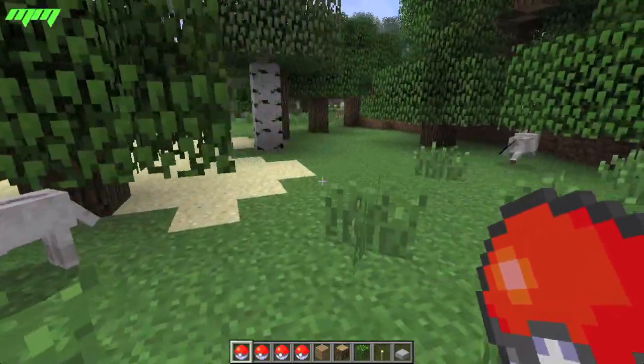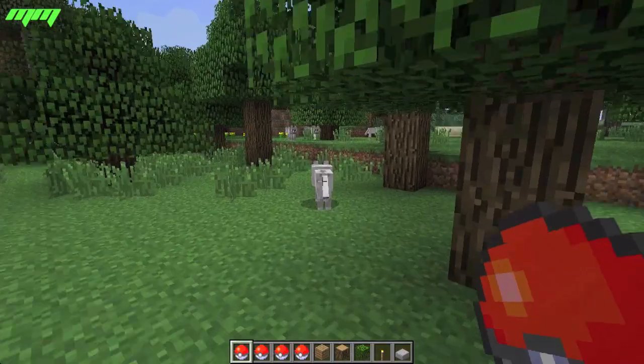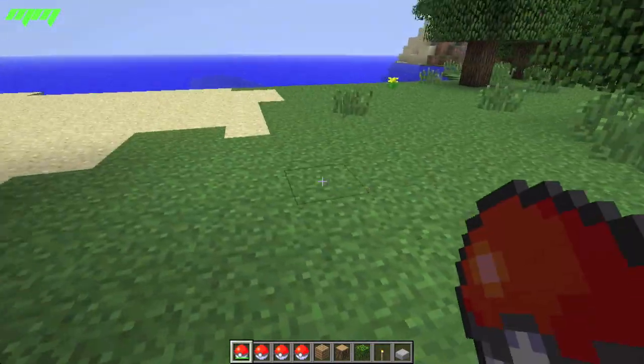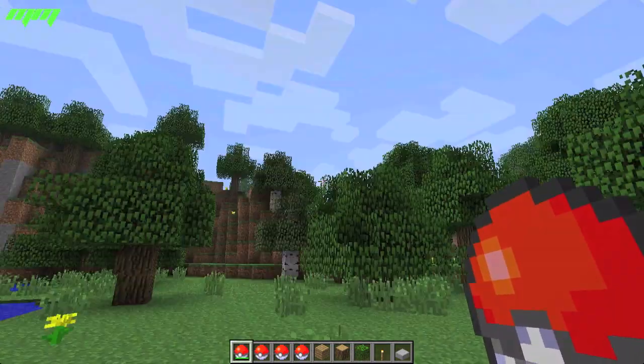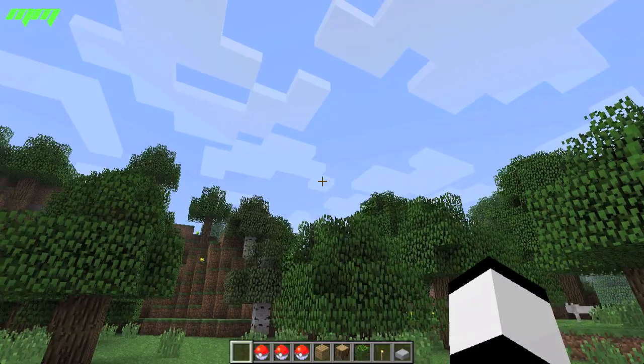Like creepers, zombies, skeletons. You just right-click it, and then as you can see I captured a wolf. You can only capture one animal or mob or monster at a time.